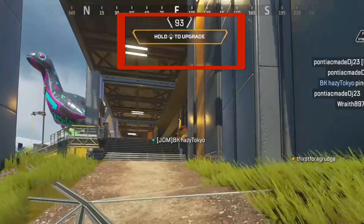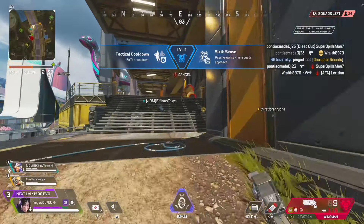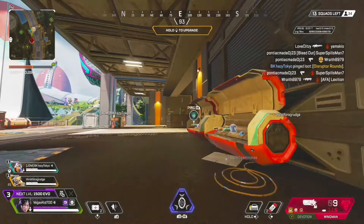You can long press on the button shown in the pop-up. It will bring up the two different blue tier perks, and you can use your right stick or mouse to pick which perk you would like.